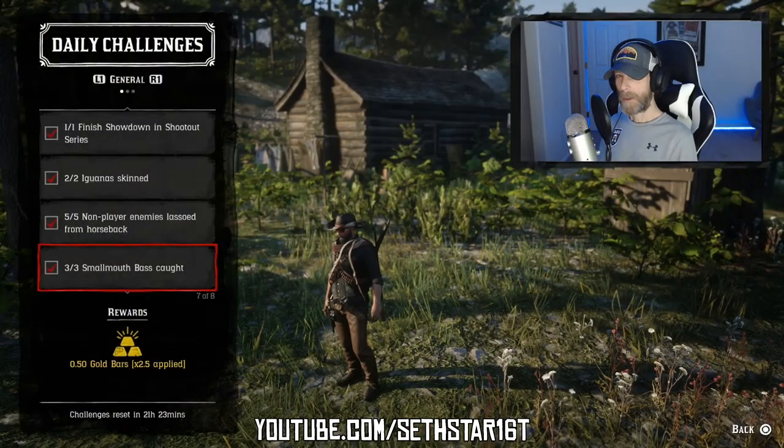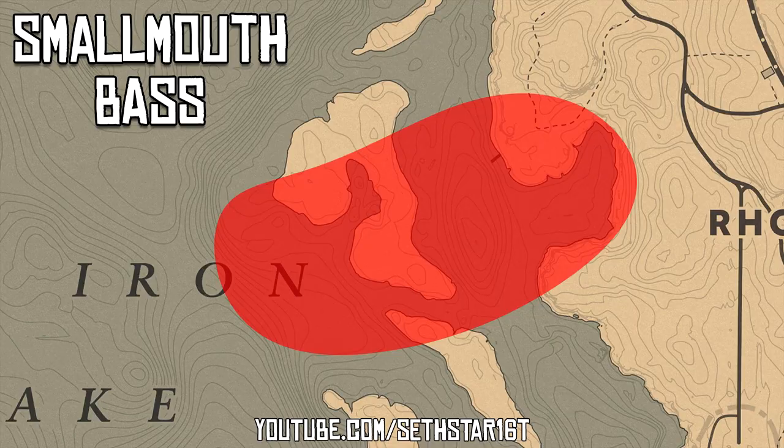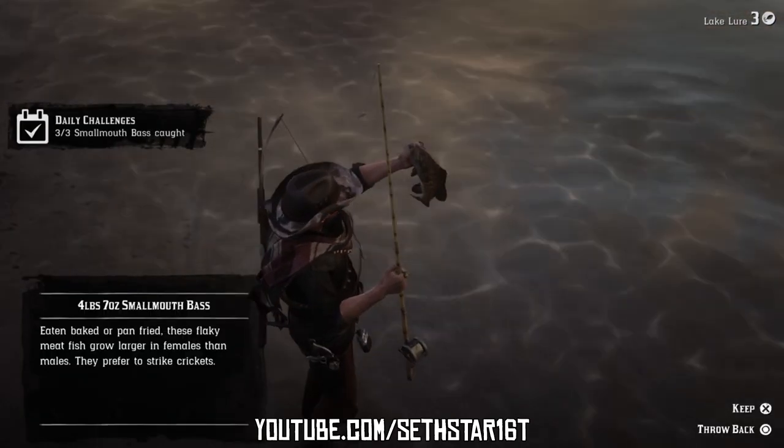Number 6: Smallmouth Bass Caught. You can catch these on the east and west side of Shady Island using the Lake Lure or Special Lake Lure.